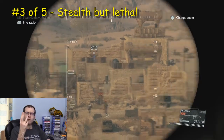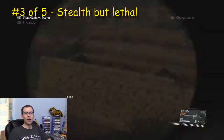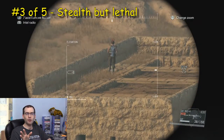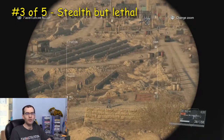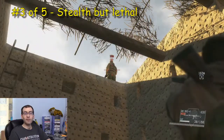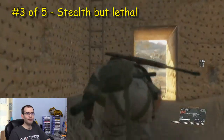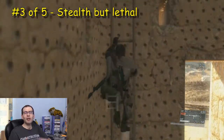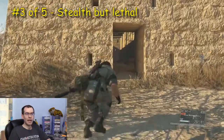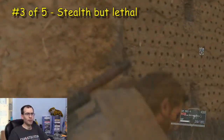Run three. This run I'm stealthy, but I opt to kill anybody I come across — anybody that gets in my way, I kill with a silent headshot with the rifle. Guard up above — obviously this guy could turn around and spot me. Aim for the head, and down. That guy can't alert anybody anymore. Heading into this outbuilding to take out a second enemy.